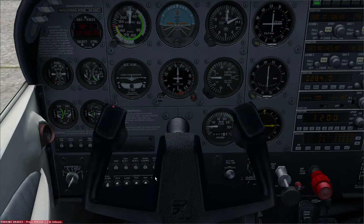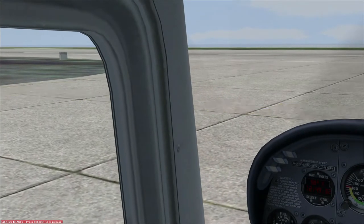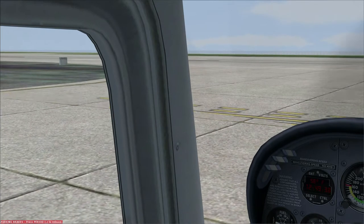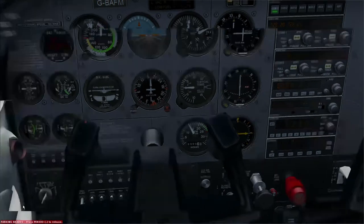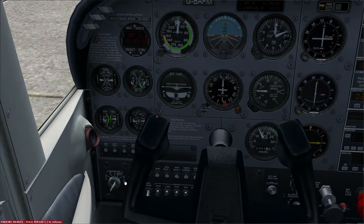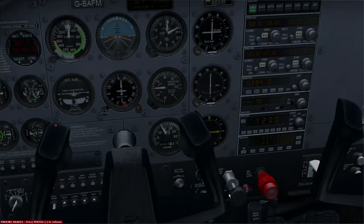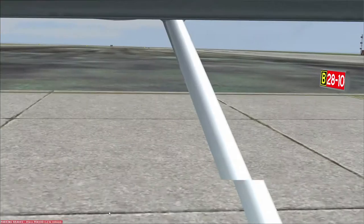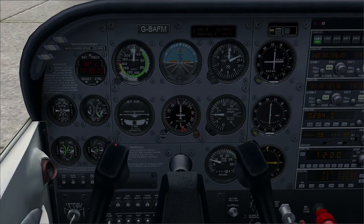We'll make sure the mixture is rich and throttle up, while making sure the plane doesn't start moving. It's just started moving a bit, so we need to be careful not to encroach on the runway. This should be done into wind. Let's very quickly check the magnetos — right, both, left, both — and then idle, just to check it doesn't stall. Have a quick look down the runway to make sure nothing is landing, then brakes off.